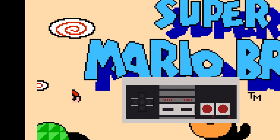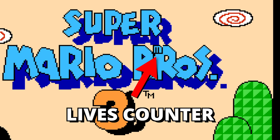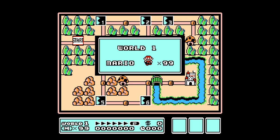Just press up and down on the D-pad and Mario's ear will move up and down and let you select the world you want to start on. There's a lot more this menu does. Every press of the A button grants you 5 extra lives, up to a maximum of 99.